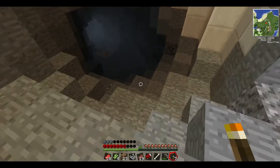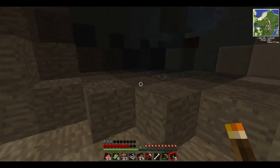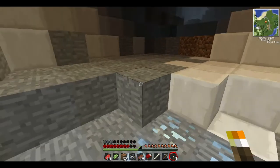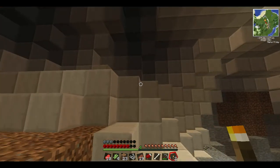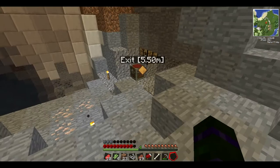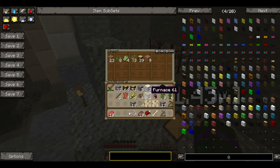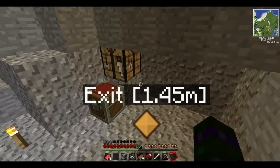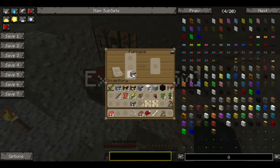Damn, it's really dark down here. Oh, some nice uranium right there. Nice iron. I'll put this place to be lit up. Alright, and then put my stuff right here — the stuff that I don't need. And I actually want to make a furnace while I'm going, and put our iron in there.